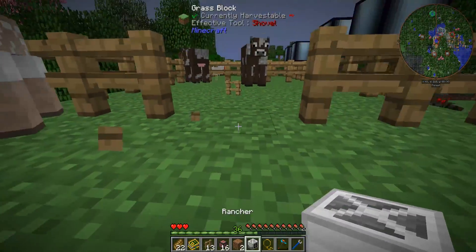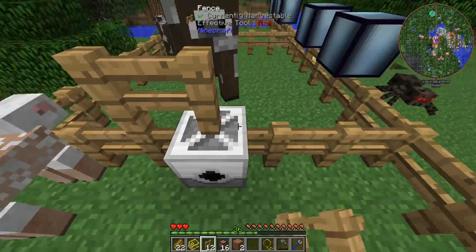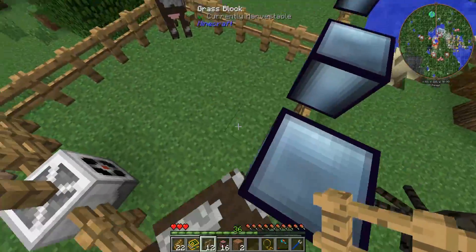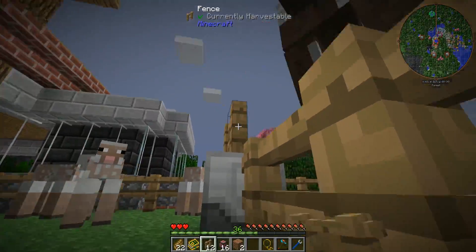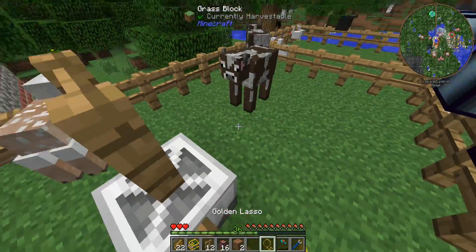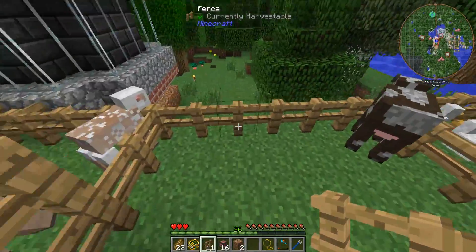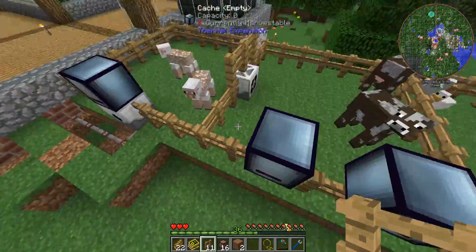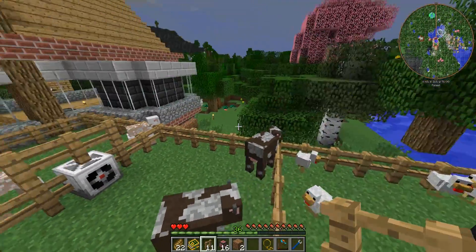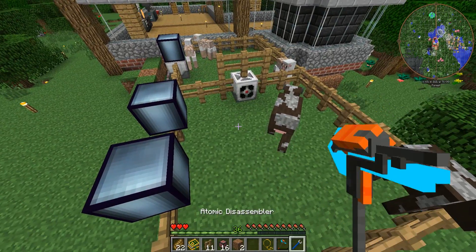The reason I've put the rancher on the side and not at the front or back of the pen — like I've done with the sheep rancher — is because I also want to be able to breed and slaughter these cows so we can get a bunch of leather and beef as a good source of food.